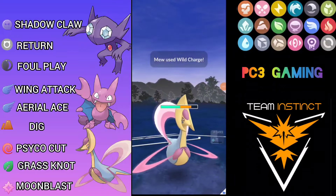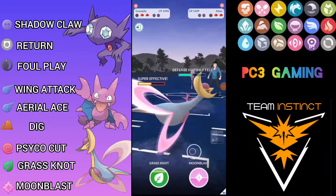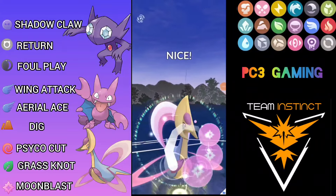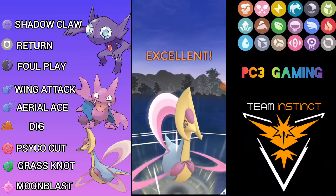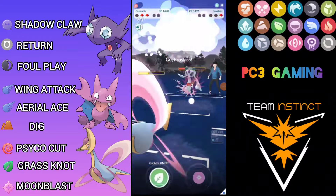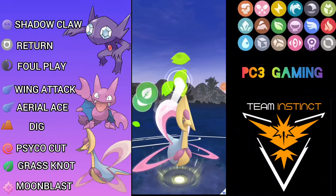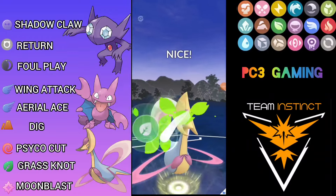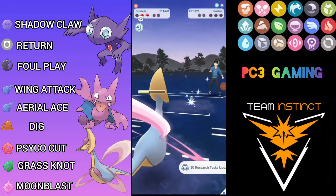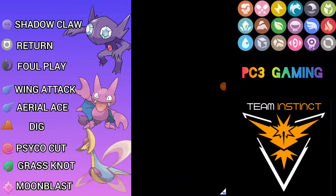He brings out Mew — this could be Wild Charge so I let it go, and yes it is Wild Charge — I can take it. I over-farm a lot to get ready for Froslass as well. Moon Blast should be enough to knock out the Mew, and Grass Knot should be enough too. Grass Knot goes through — this secures our win! Thank you for watching this video, please like, comment, and subscribe to my channel and share with your PoGo friends. Take care trainers, have a good day!